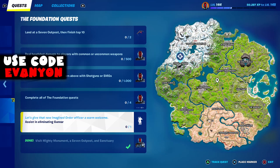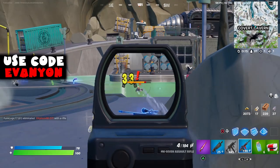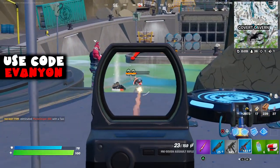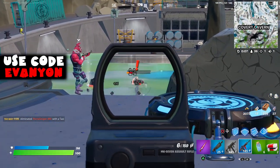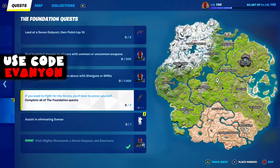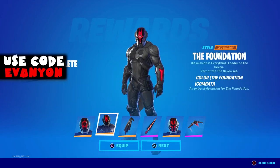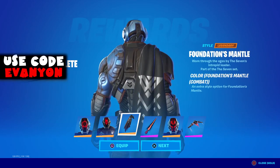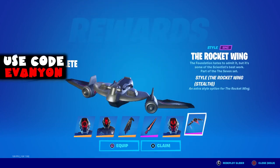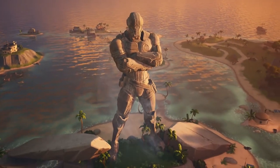And the last challenge is assist or eliminate Gunner — we've already done this. Again, I don't think he's available on Team Rumble; he's at the Covered Cavern. You don't need to kill him, so if someone else kills him, as long as you shot him a little bit it should count. This will unlock the emote for the Foundation that reveals his face — his face being The Rock. And that is it! Once you've done every single Foundation quest, you unlock all of these variants. Thanks for watching another week of Fortnite; we'll be back next week for more challenges. Don't forget to like the video and subscribe to the channel — I'll see you next time, goodbye!